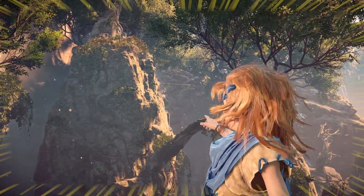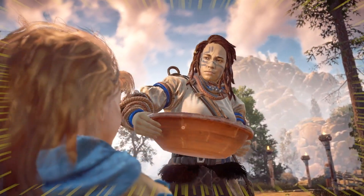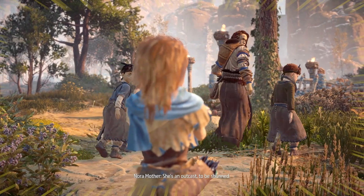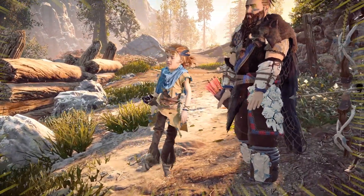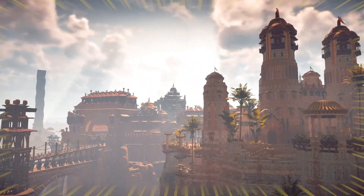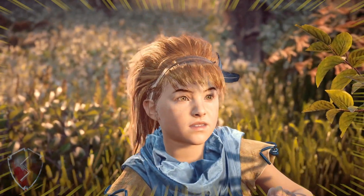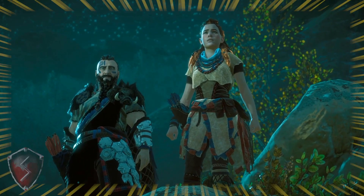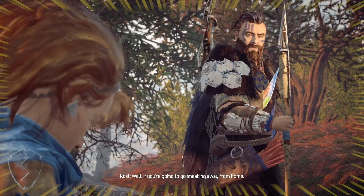Have you ever wondered what Horizon Zero Dawn conceals off camera during its opening chapter? There are definitely some sights to take a look at, ranging from interesting to downright peculiar — such as just what exactly is happening to Aloy's leg here. In this video, as well as more to follow, we'll be taking a look at how the game works behind the scenes throughout a playthrough. This video will cover the events from the beginning of Aloy's adventure up until her encounter with the Savage Sawtooth. Grab your bow and supplies for our journey into this post-apocalyptic world, and I hope you enjoy.